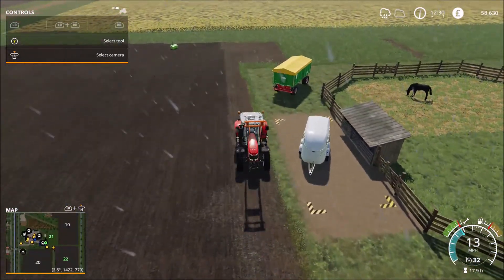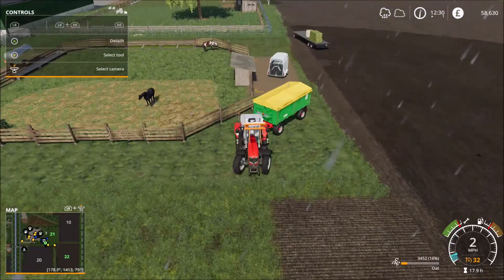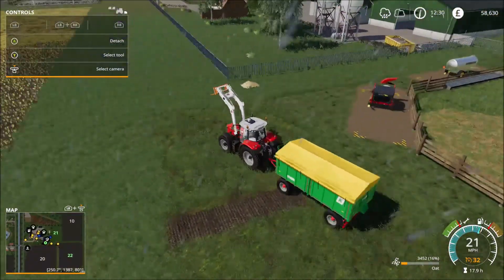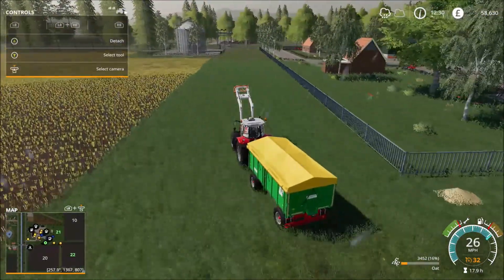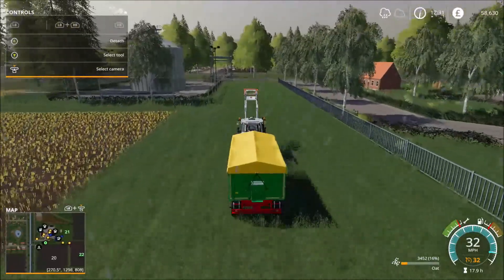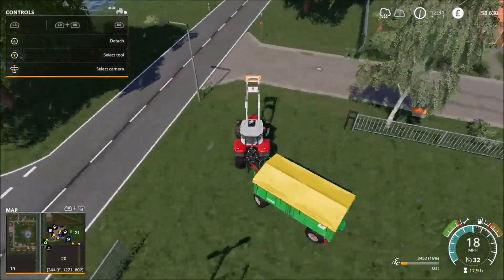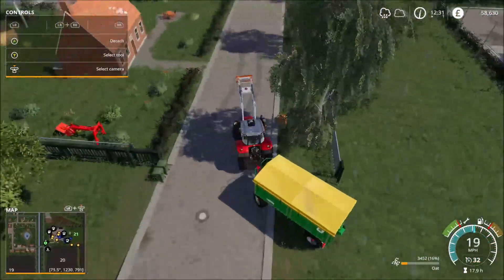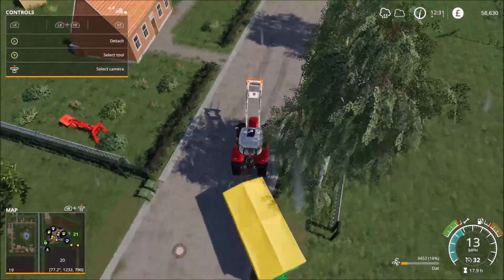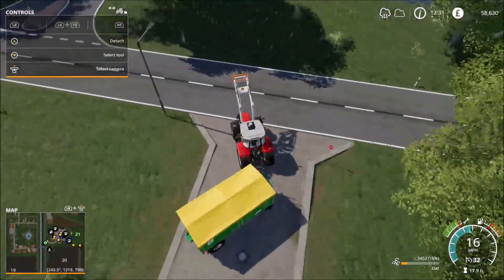Now we're going to do chickens. I'm not going to get any other transport trailers for animals other than the horse one I bought, so I'll just pay the shipping fee when I buy the chickens and sheep. I need to go and put the oats back into the silo and get some wheat for the chickens.